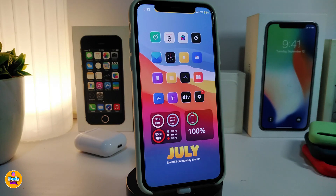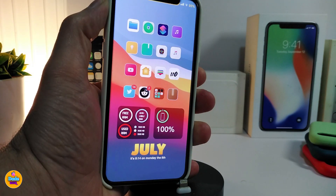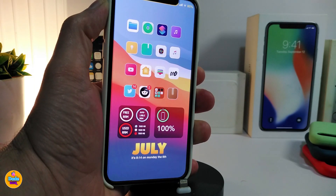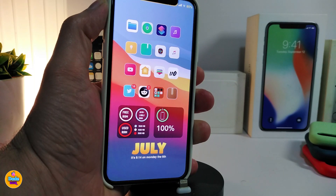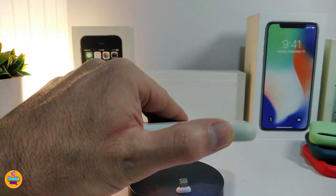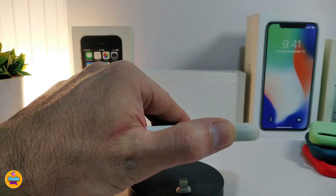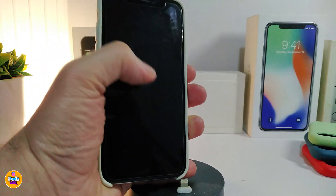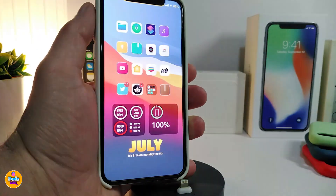This tweak is called CC Square. Moving on to the next one — this is called Calideria. What this tweak does is: once you flip your phone face down, it will lock your device just like that.